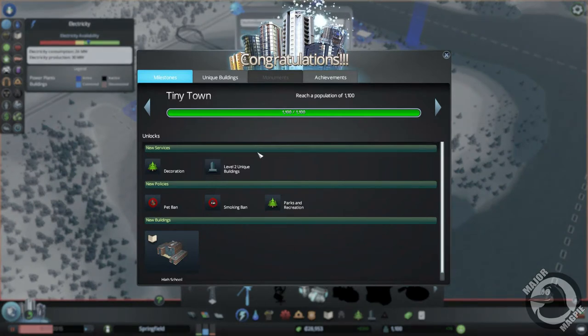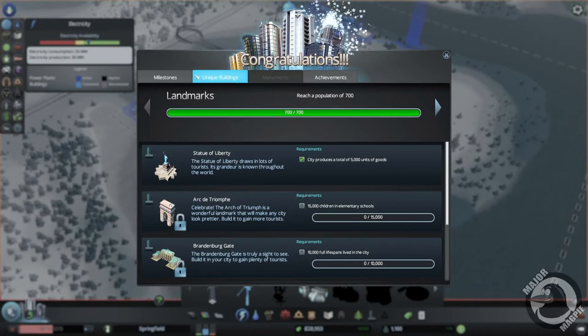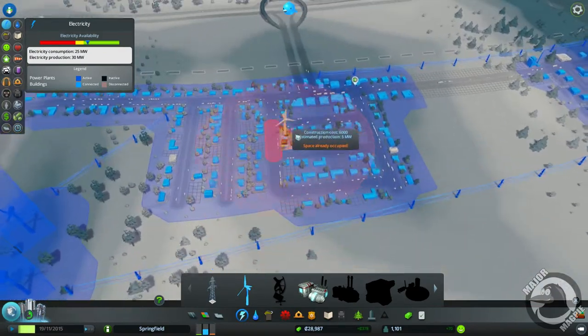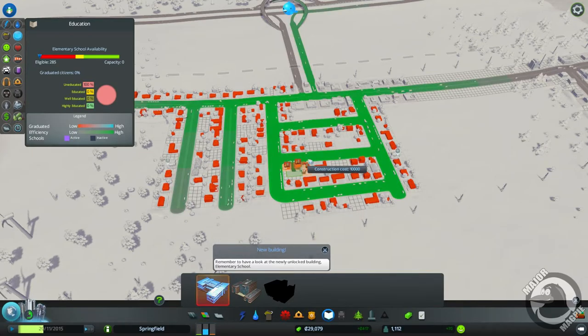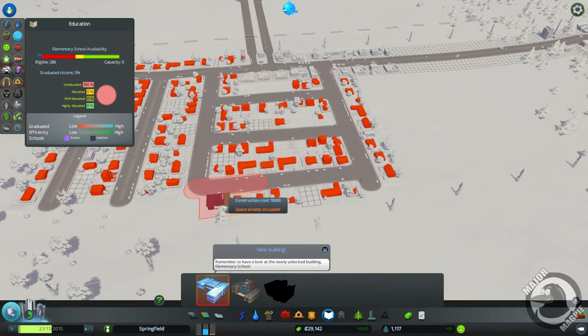We've achieved another milestone — we can now call ourselves a Tiny Town! New unlocks include services, decorations, level two unique buildings, pet barns, smoking bans, and park recreation. There's also a high school, but I haven't even got a primary school yet. We get a cash bonus of 28,000 for completing the milestone. Let's put in an elementary school — it costs 10,000 to build and 160 to upkeep. Not the best designed town, but we'll place it here.